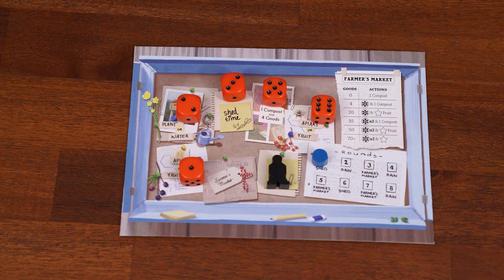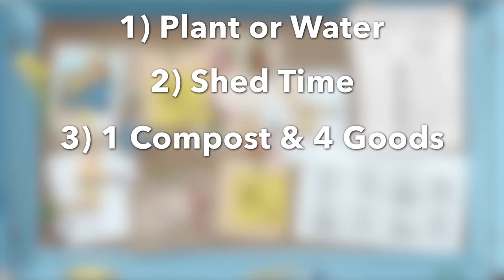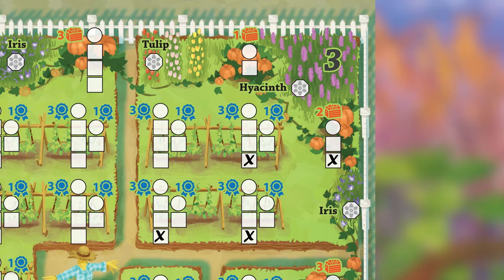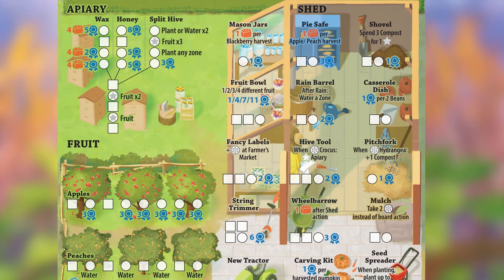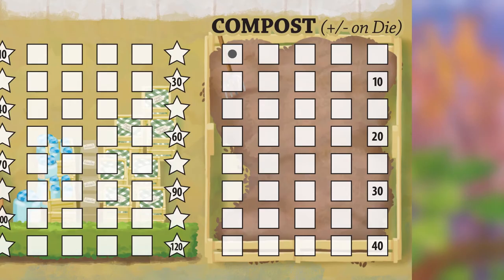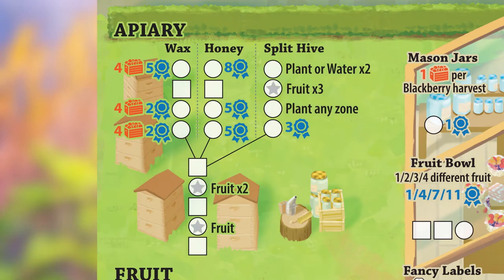Now that you've taken your garden action based on the die value, it's time to take the rondelle action listed on the space the die was on. There are five possible rondelle action spots: plant or water, shed time, one compost and four goods, apiary or fruit, and finally farmers market. If your die is on plant or water, you get another garden action of your choice in the same zone. If your die is on shed time, choose one shed item and fill in the leftmost empty box. If your die is on one compost and four goods, mark a dot on your compost track and mark an X on the next four empty spots of the goods track.